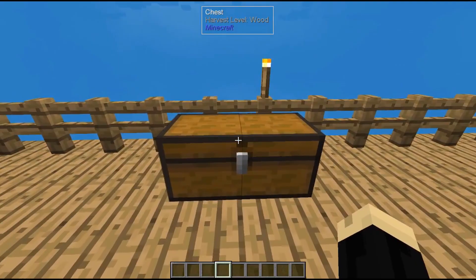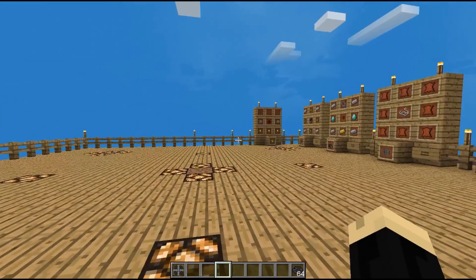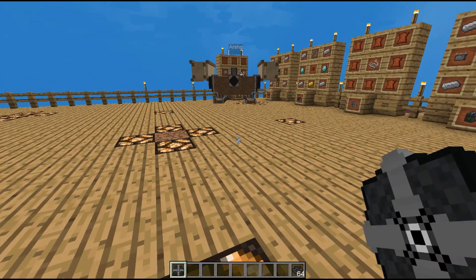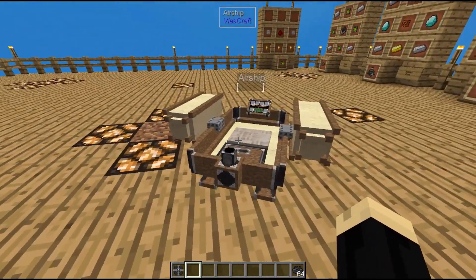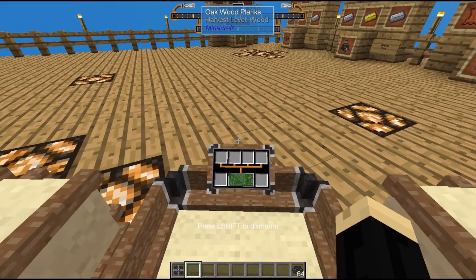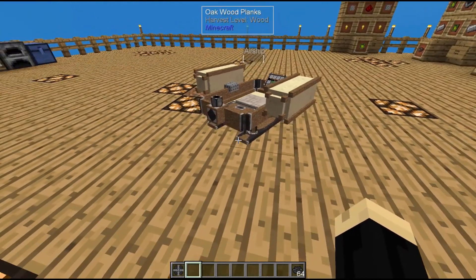So let's show you how that works. Once we put that together we have ourselves an airship, and we'll grab some pellets. To put your airship down, you're going to hit shift and right click, and that is going to pop out your airship. To get in and use the airship, you just right click — same as getting into a minecart — and left shift will dismount you.